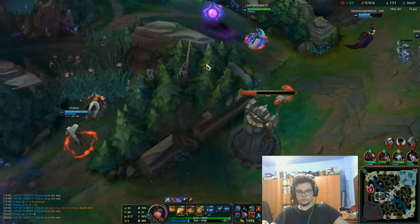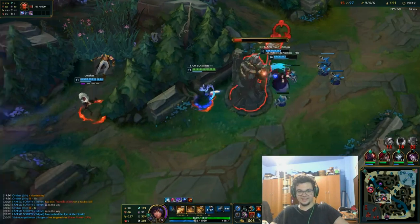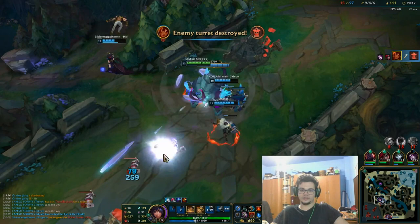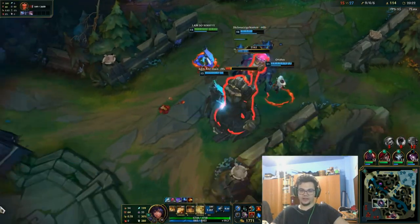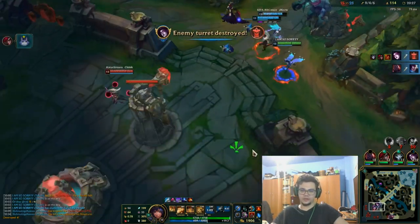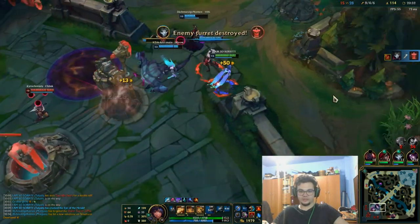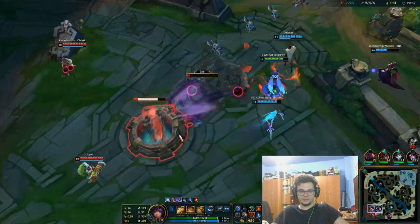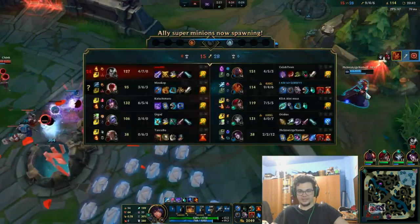Now we can get towers because we won that fight nicely. Jyasu is massively tilted. Tilting Jyasu — it's not a hobby, it's a profession. I'm going to keep doing it. It's the most satisfying thing in League of Legends. I don't care that I dropped from Master or that my MMR needs fixing — I care about the fact that I tilted that Jyasu so heavily. And he's dead again.